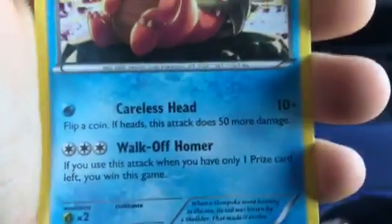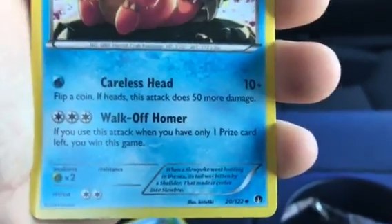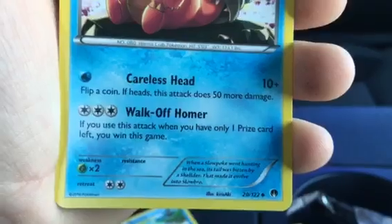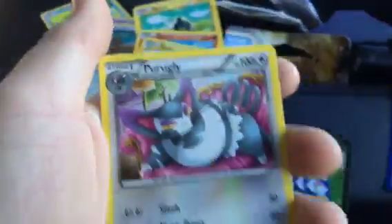Okay so here's what it says — it's got Careless Head and Walk Off Homer. It says if you use this attack when you have only one prize card left, you win the game. That's pretty cool. And then here's a Purugly.